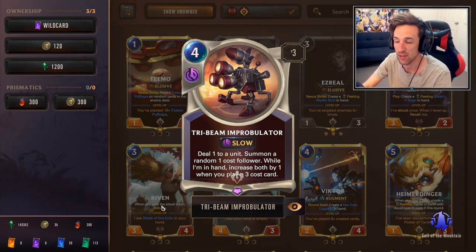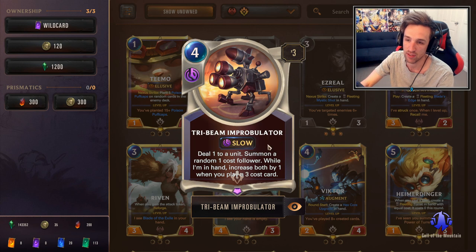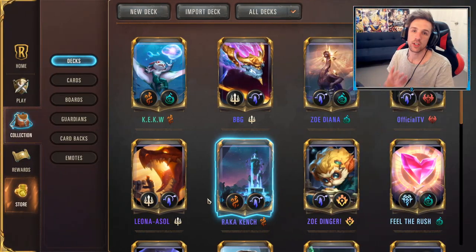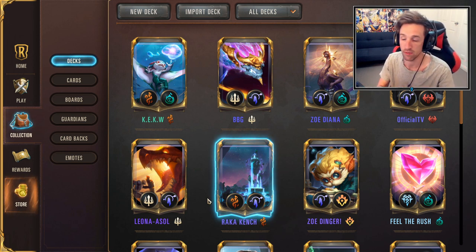Another important thing to note is Tri-Beam Improbulator — a fantastic card that kind of makes the deck what it is. Basically every time you play a three-cost card, you're going to be buffing it to deal one more damage and summon a one-cost-more follower. A very fantastic card for this list and a really good control tool. Those are Gohard and Draven Ezreal — the two decks I believe dominate the metagame and the ones I'd generally recommend for anybody trying to climb.